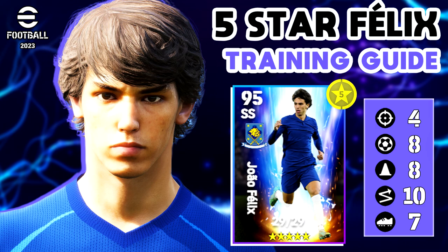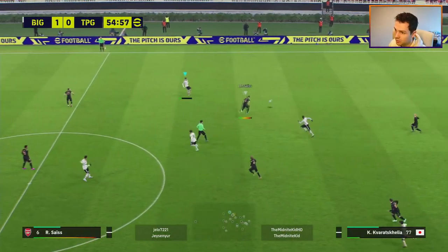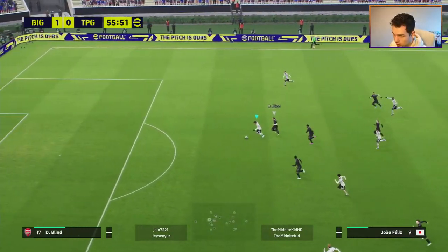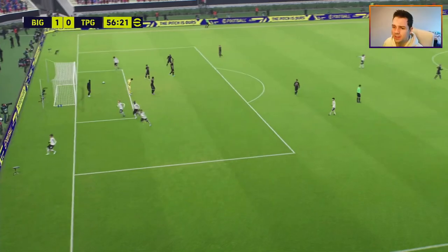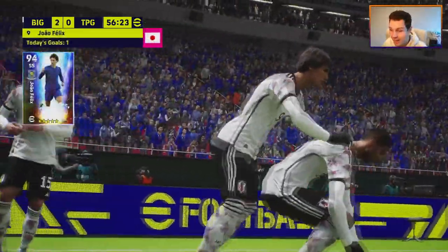Welcome back to the channel and welcome to another training guide. Today we are taking a look at five-star nominating contract João Félix. I think he's one of the best free players they have ever released in this game — he's a monster. He plays way above his stats, even though he is a 95-96 overall player. This is what he's all about: speed, power, really good finishing, calm and collected up top with a lot of player skills. We're going to show you the ideal training guide for two different play styles with Félix.